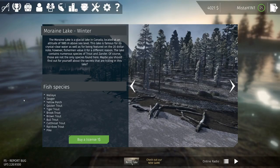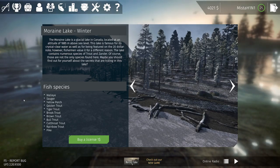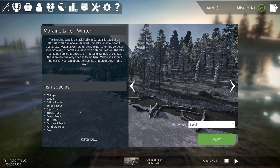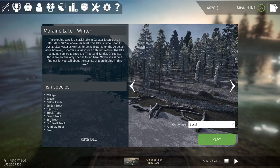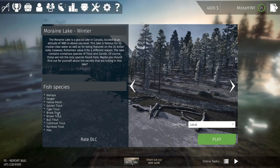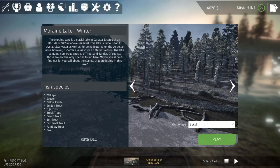Hello everyone, welcome back to another brand new episode of Ultimate Fishing Simulator. We are at Moraine Lake during winter. Let's buy this license for one dollar. We are here mainly for the trouts — golden, tiger, brook, brown, bull, cutthroat, rainbow trout. One, two, three, four, five, six, seven types of trouts! Let's go fishing.